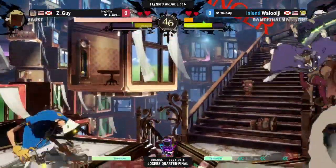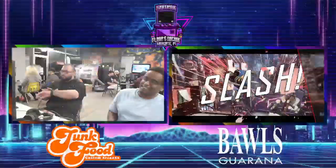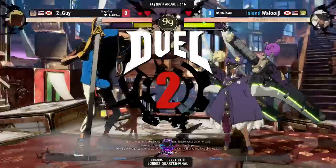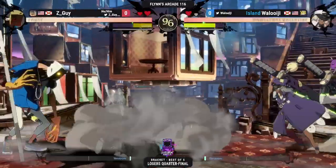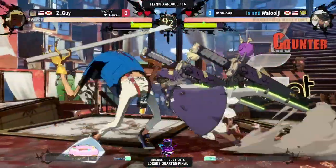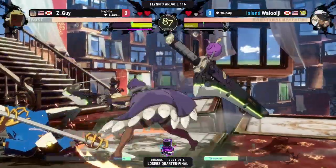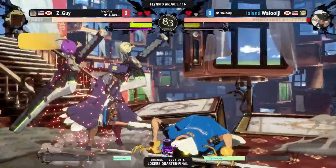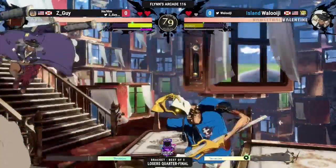Waluigi in a very bad situation right here — positioned perfect for Z-Guy, able to really take the time to process what he does and act accordingly. That's good player knowledge too. Waluigi is a player that likes to rely on that 214K to jump out of the corner. If you start blocking him off in the corner and walking him down, he will go for that — so you gotta keep that pressure up.